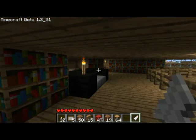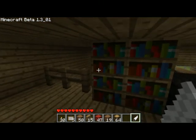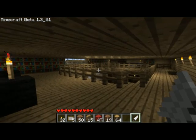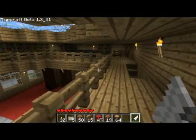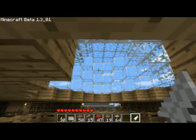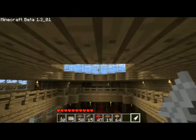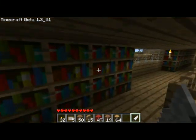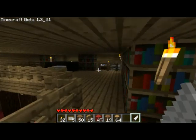Torches are not that beautiful, so that's why during the day it's pretty useful to have all these windows. Here we have kind of a mezzanine. In the center there's a hole with a dome to let the light pass through. And that's pretty much it for the library interior.